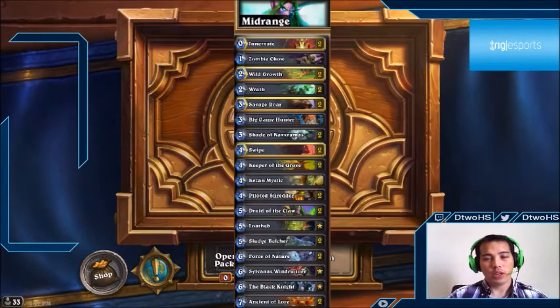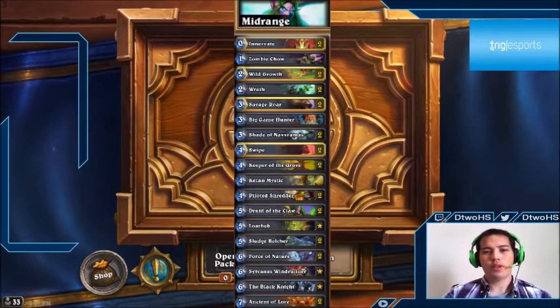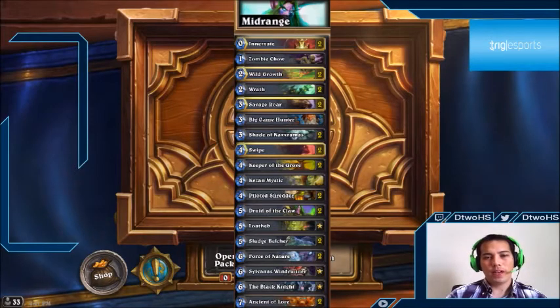Worst case with Wild Growth, you're using it on ten to cycle for a card — essentially a two-mana cyclic card, which isn't ideal, but getting it on turn two can really push your opponent out of the game. Wrath is a nice card because you can cycle it when you need a card — this deck can run out of cards if you don't draw your Ancient of Lores — or you can use it as removal. It's multifaceted and pretty much the only good removal in druid.